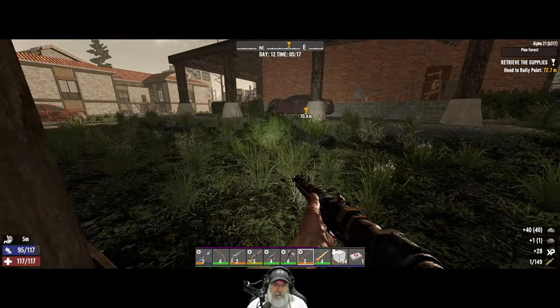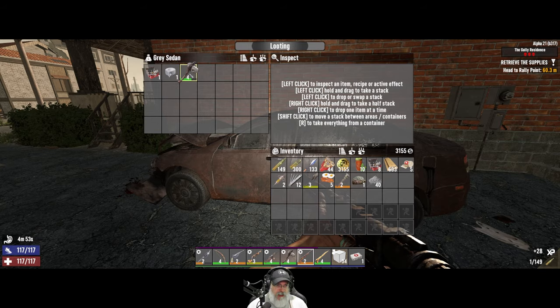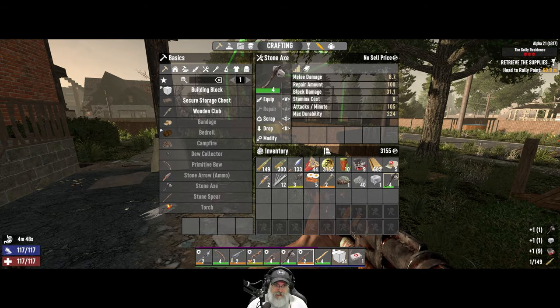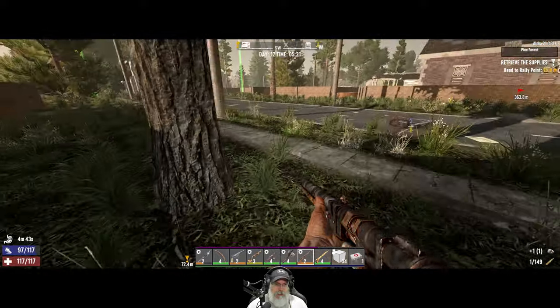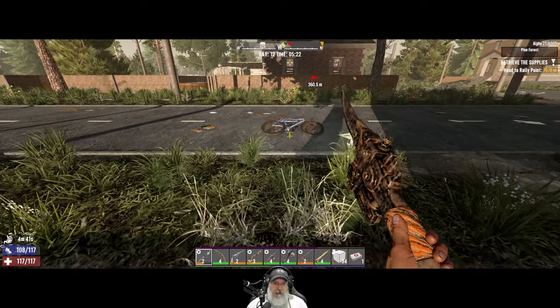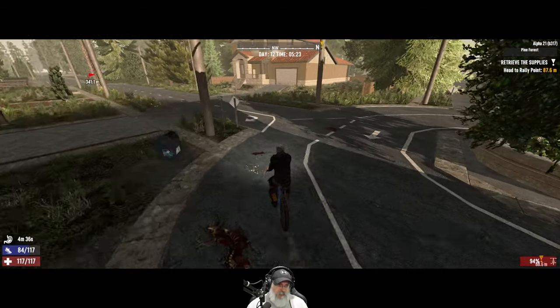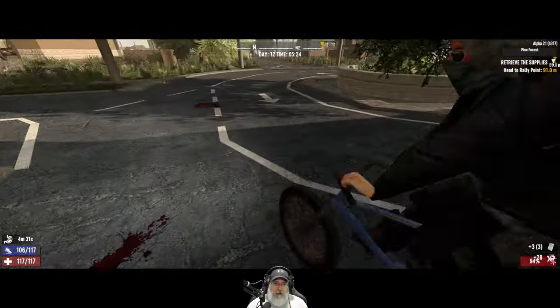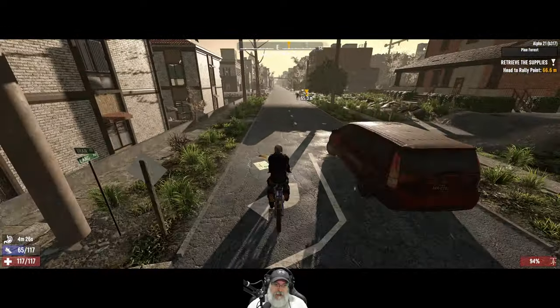We're gonna be just randomly looting whatever we come across — automobiles, hopefully finding more skill magazines and good stuff like that. We don't need another one of these, so let's scrap that. I can make a level two claw hammer — I'm planning a house-flipping builder-type episode fairly soon, so when that happens we'll make the claw hammer for that, since we have the ability to make iron pretty easily now.